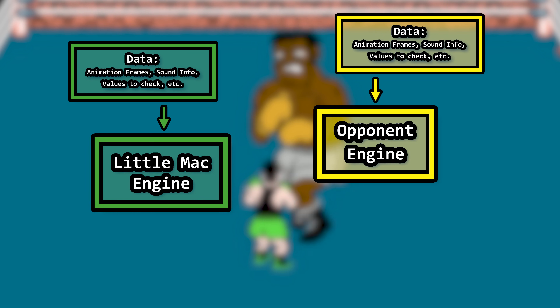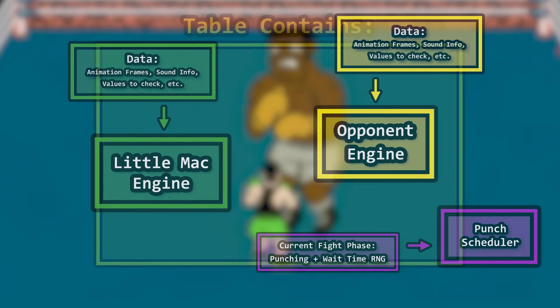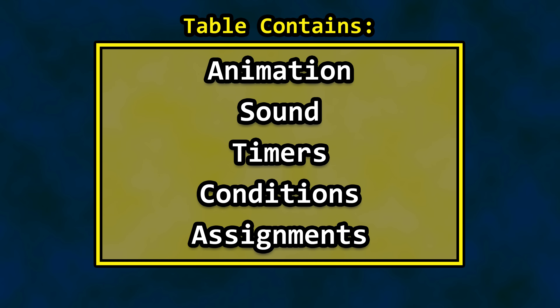As mentioned, Little Mac has a handler. Either boxer throwing a punch adds to the equation. In short, animation, sound, timers, conditions, value assignments, and more for the opponent roll through this logic handler — or interpreter, if you prefer.